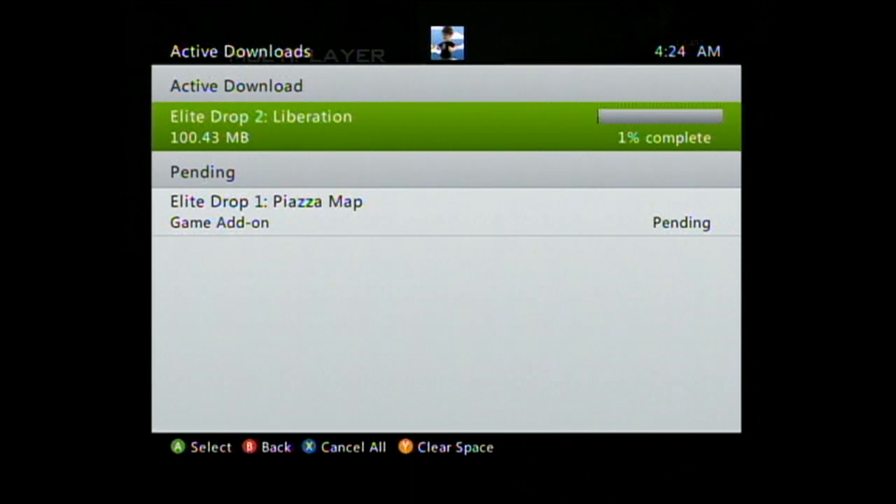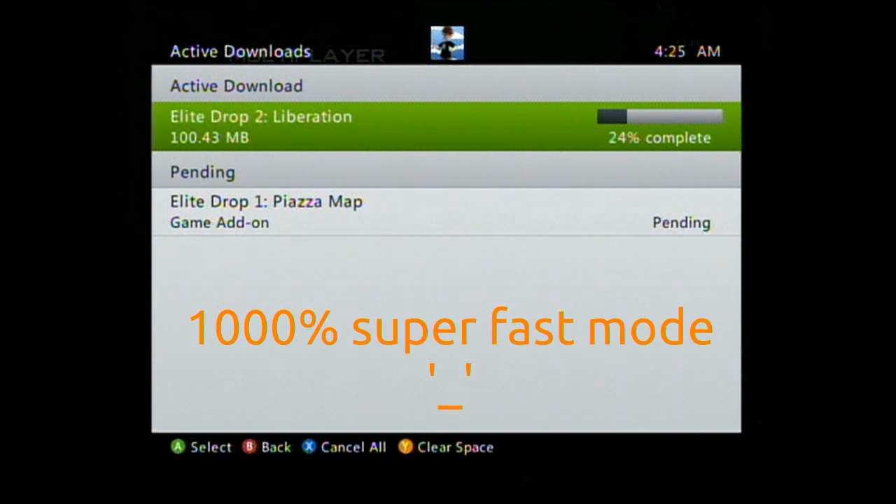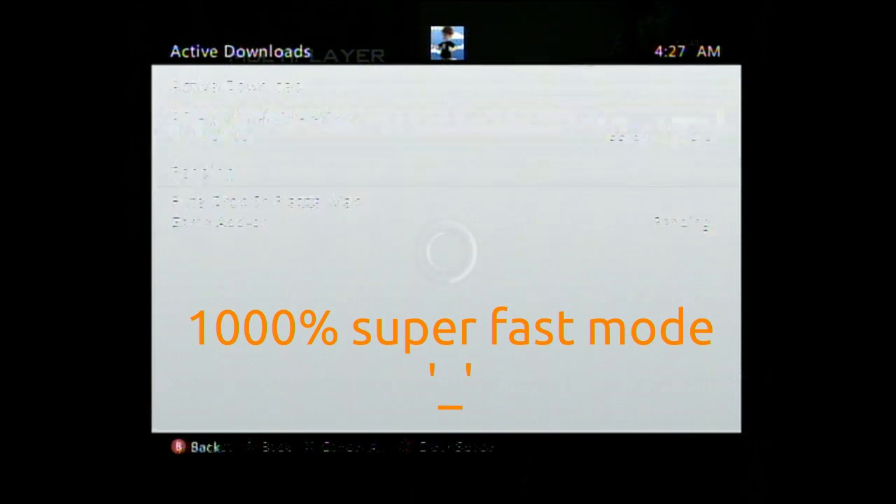That starts to download. You can see that one is a little over 100 megabytes. The Elite Drop 1 Piazza map is around 74 megabytes. We've got Super Fast Mode for the win. Elite Drop 2 is Liberation — that's the name of that map. Elite Drop 1 is Piazza.